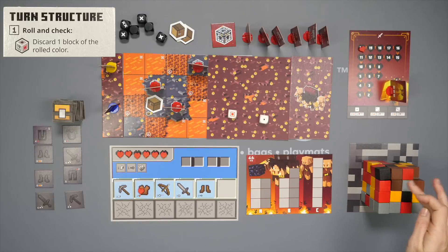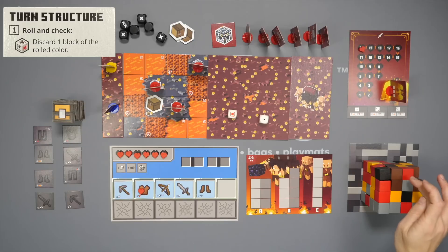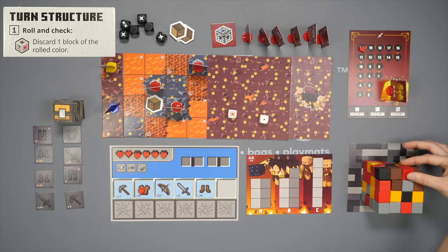You would need to take off one of the red available blocks. In order to be available, it has to have the top exposed as well as two additional sides. In this example, only this one would be available — it would be removed and returned to the box.